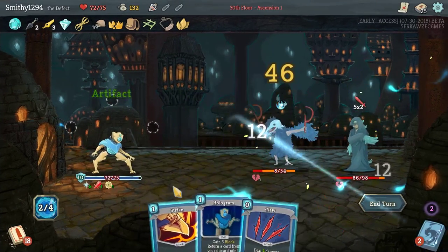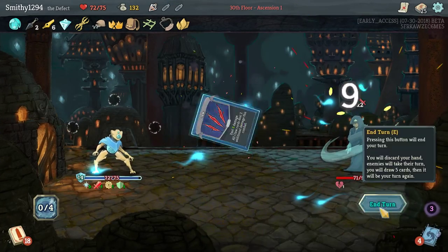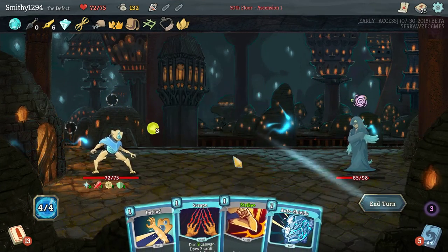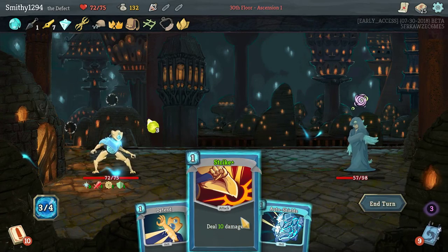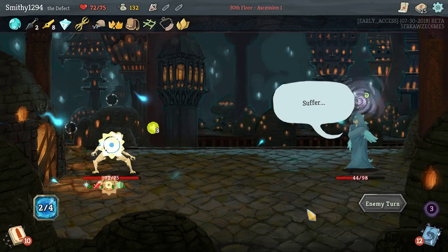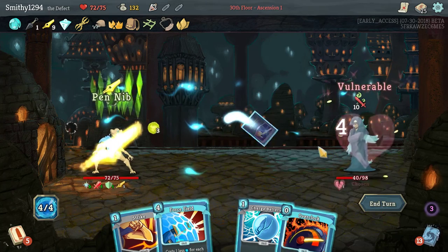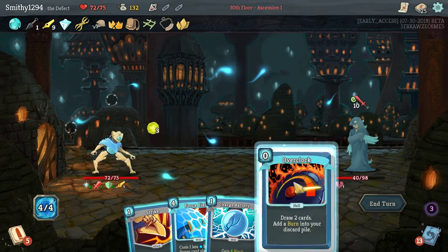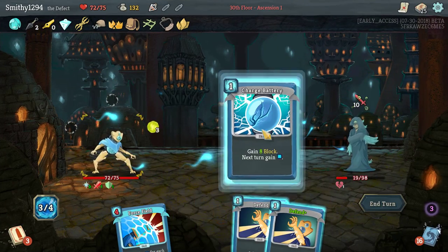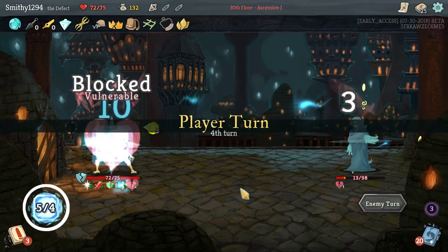Rip and Tear, Strike, Core, Hologram, Core — nice combat. That — could you imagine if the Claws were free? You could just spam Holograms and Claws constantly. If you've got the perfect Madness you can make Holograms free. But that little chain combo would be really good.